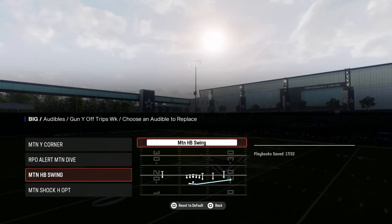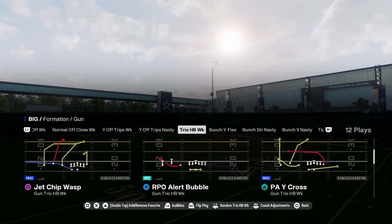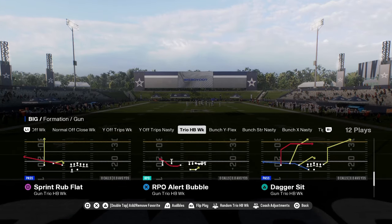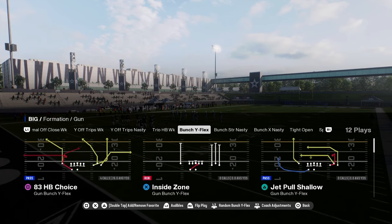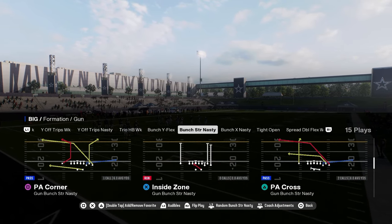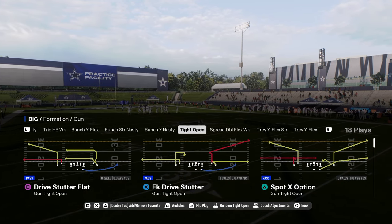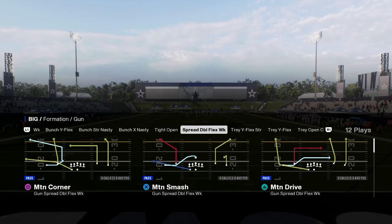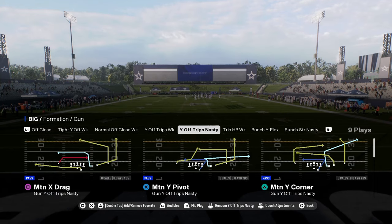I really like having this motion halfback swing as a quick read and a great little red zone passing concept. This formation also has some really cool red zone stuff — bunch X nasty, bunch strong nasty, and bunch Y flex. The bunch strong nasty has some unique auto motion plays. You have tight open, which is one of the better tight opens in the game because you have short corners and whip routes. There's a lot in this playbook worth exploring.